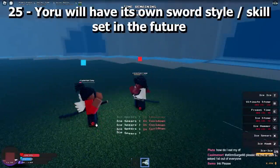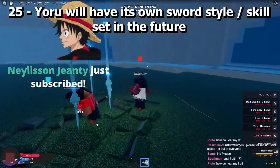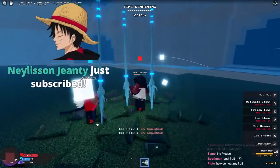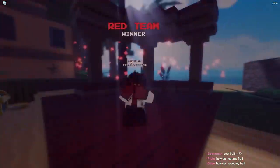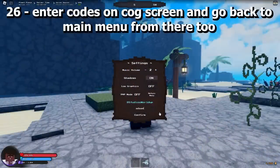Yoru will have its own sword style and skill set in the future, so make sure you try to get one. You can also enter codes on the cog screen and go back to the main menu from there.